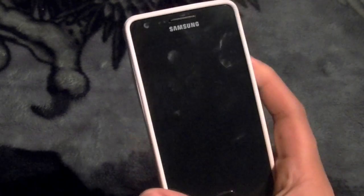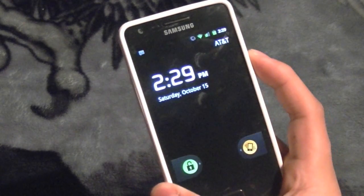As a lot of people know, on the European Galaxy S2, you can turn it on with the home button or with the power button. So let's dig in.